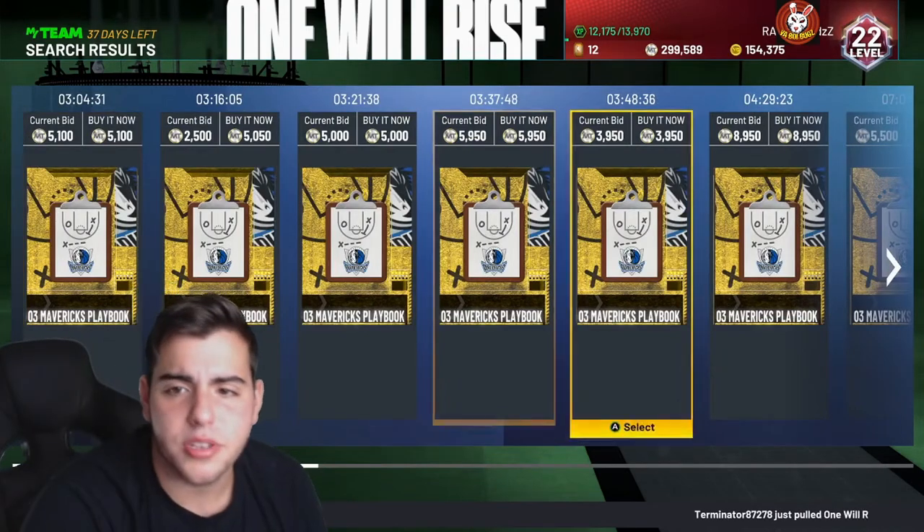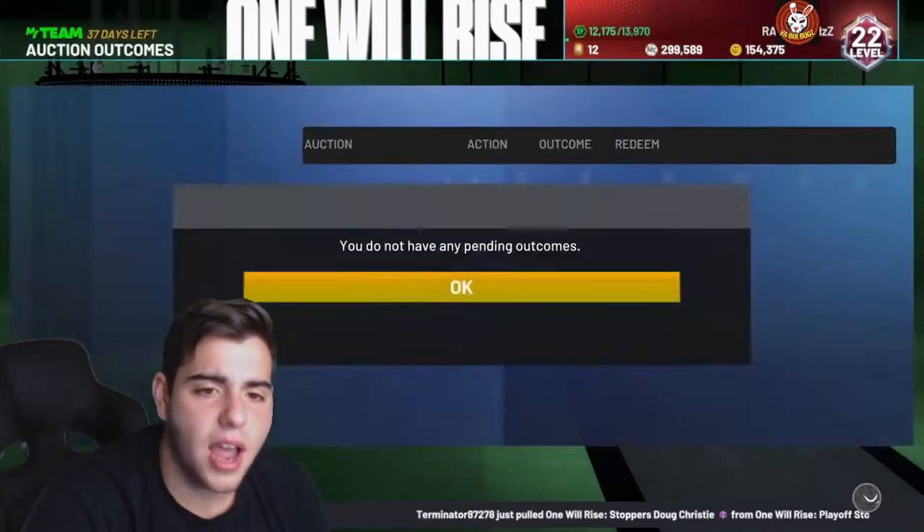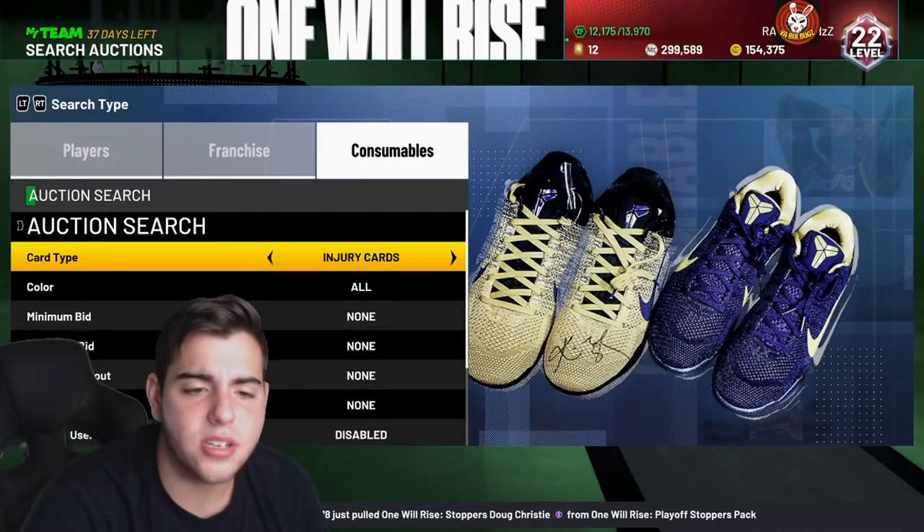Overall, what you want to do is peep playbooks, see what's going on with playbooks. After playbooks, head over to coaches, look up badges and shoes.